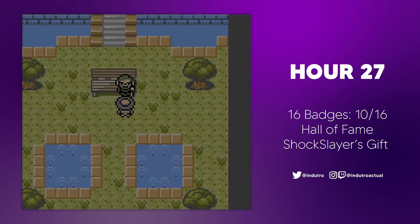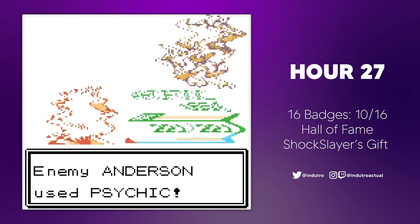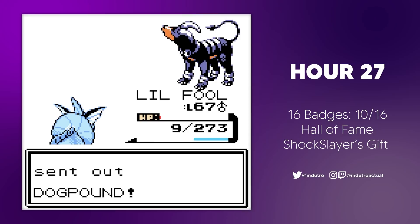Fibbif, the following Elite Four, would lead with his Alakazam. Arcfool was up first and ended the Psychic-type with Extreme Speed after tanking a Psychic. I switched to Lil Fool for the Magmar, drowning it with two Surfs. Lil Fool would then continue to force a number of more Surfs, taking us to Fibbif's last Pokemon, a Houndoom. Lil Fool's last Surf wasn't enough to take down the Fire Hound, finally going down to a Crunch. Draffool came out next, ending the fight with a Wing Attack.